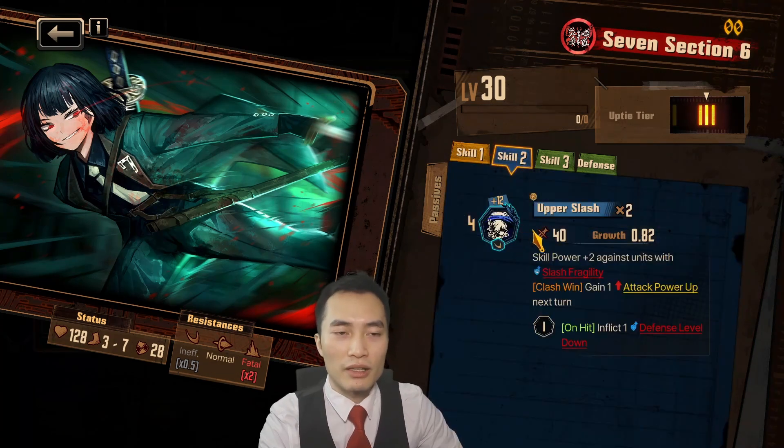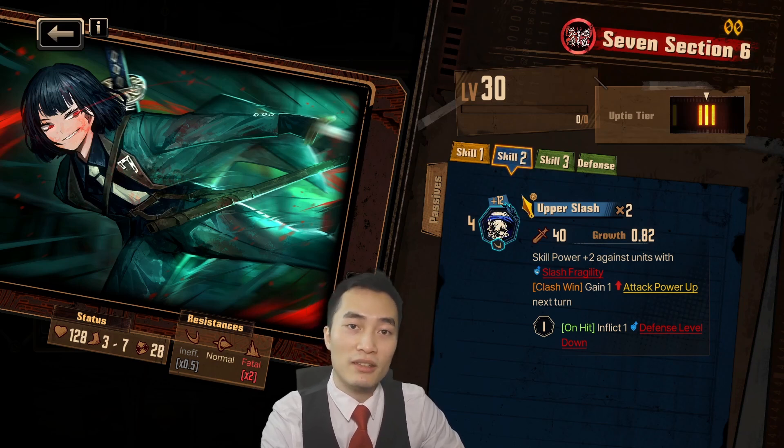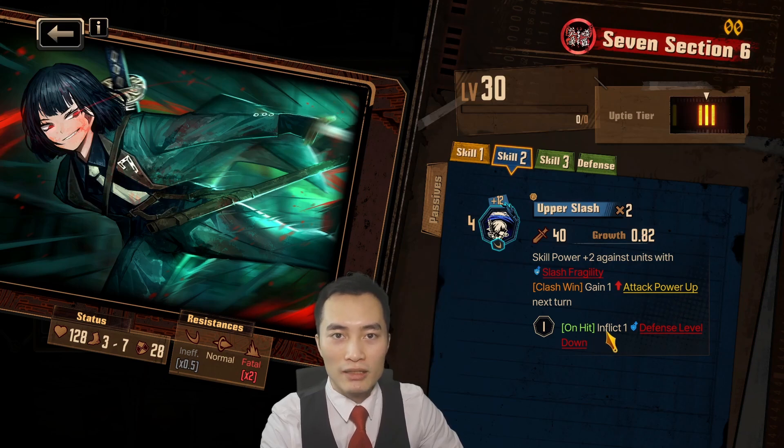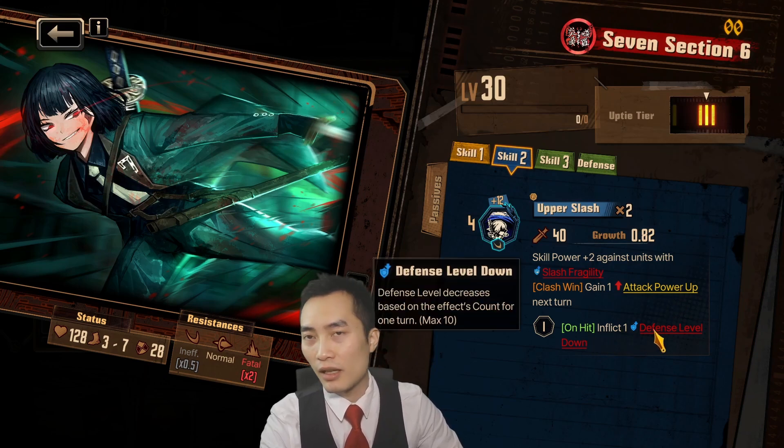Her second skill is Upper Slash. It is a 4 base with plus 12 potential for 1 coin flip, going up to 16. Skill power plus 2 against units with slash fragility. On clash win, gain 1 attack power up next turn. On hit, inflict 1 defense level down.